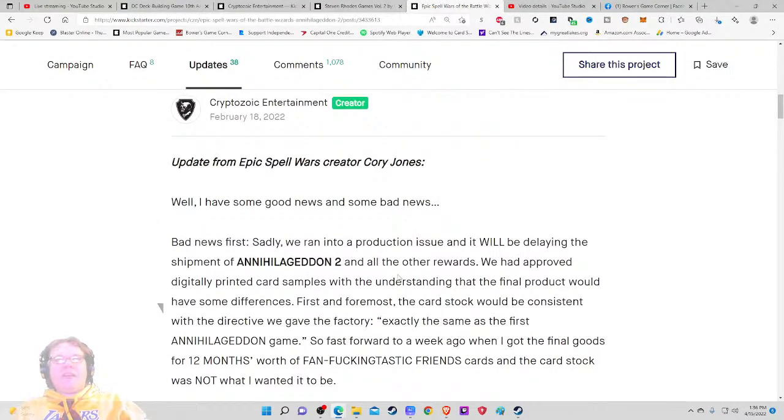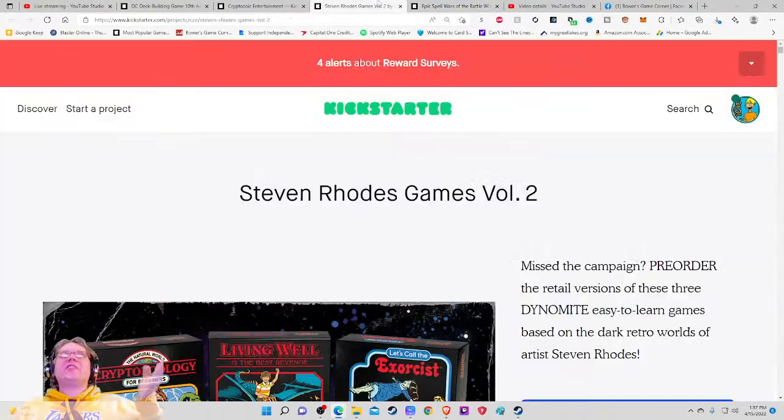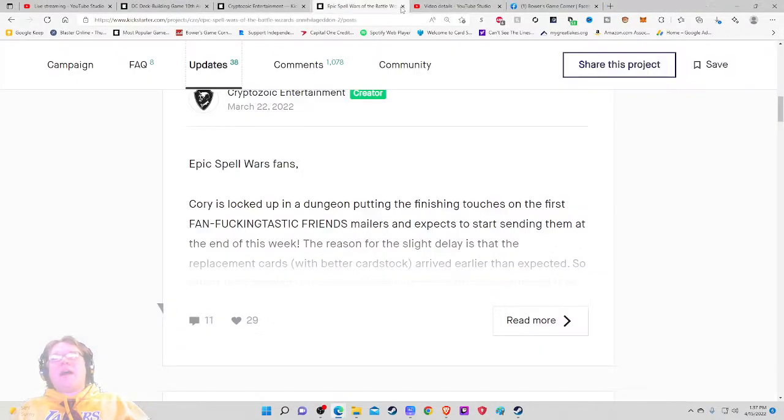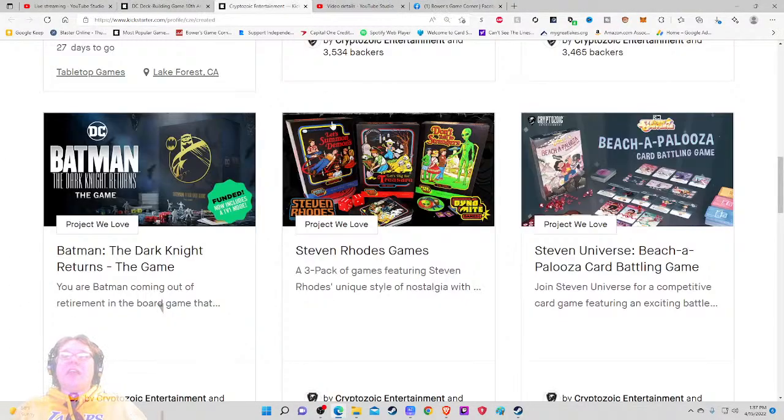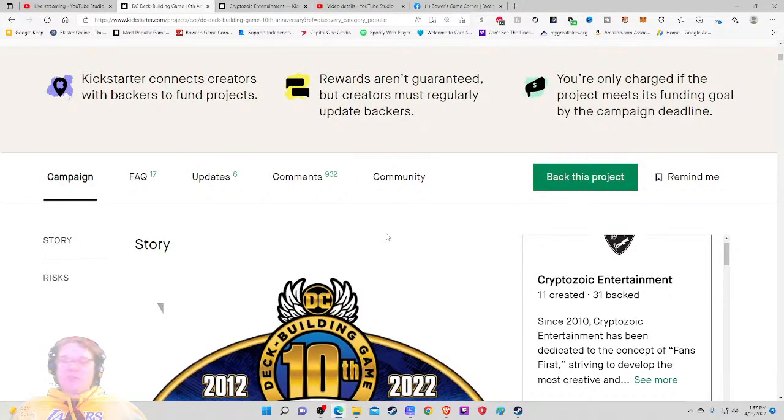So the fan letter update says good news and bad news — sadly they ran into a production delay. The shipment will be delayed. Cryptozoic is a pretty well-known company in the board game circuit, so I would not be too concerned. They would not continue to get IPs if they weren't crossing the T's and dotting the I's. They're working with somebody else's baby here — you don't think DC wants this to turn into a disaster?